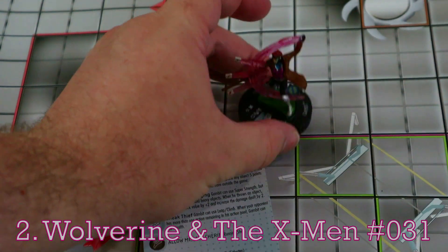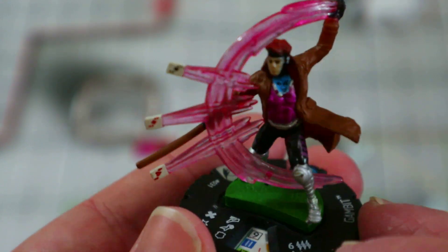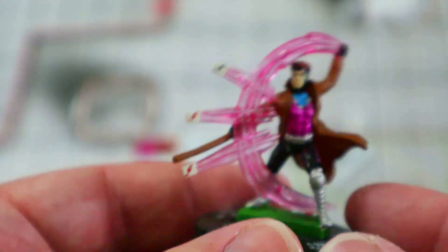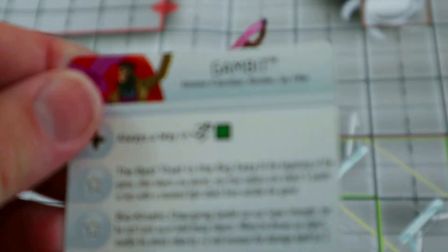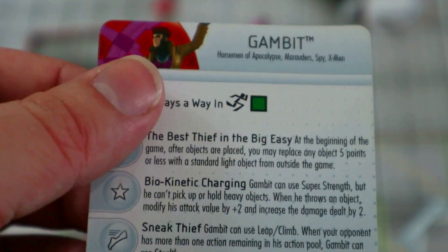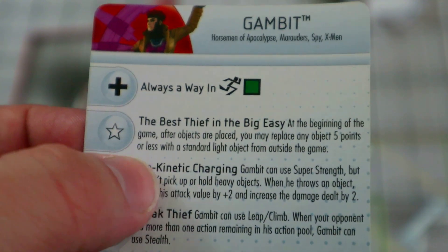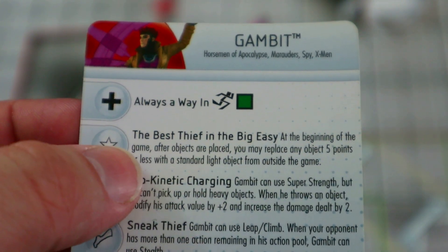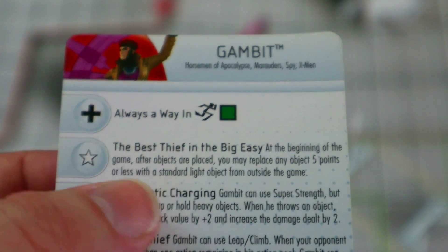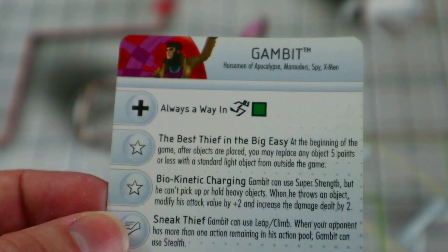Coming in at number two on my list is the rare from Wolverine and the X-Men. I've always loved this one — the sculpt is beautiful; still to this day one of my favorite Gambit sculpts. He has a switch click, so you could actually swap him with the number three one. He does have an old card. He has a trait: at the beginning of the game, after objects are placed, you may replace any object five points or less with a standard light object from outside the game. Even in today's game — maybe especially in today's game — that's huge, because if your opponent brings any type of Mandarin Ring or special equipment object that's five points or less, you just get to remove it completely.